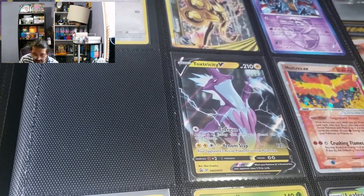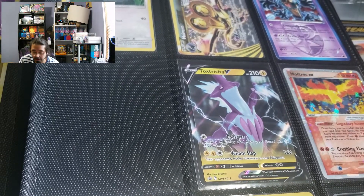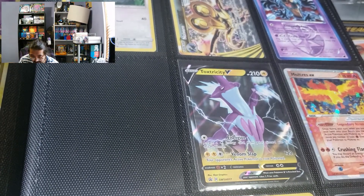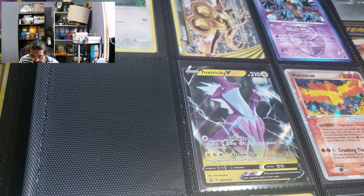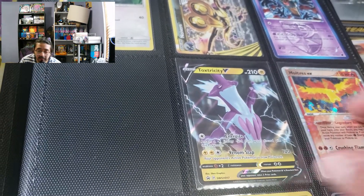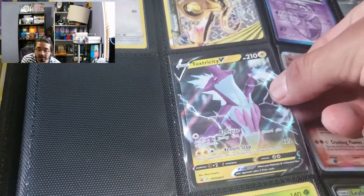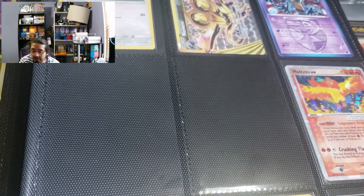More of a Toxtricity. This ain't going to be my permanent deck, but this is just where we're going to build up right now, and then we're going to switch out some cards. Attach the energy from the discard pile to this Pokemon. Venom Slab your opponent, now Poison - it's not a bad attack. We're going to have to use a lot of these. We'll keep Toxtricity in with us.